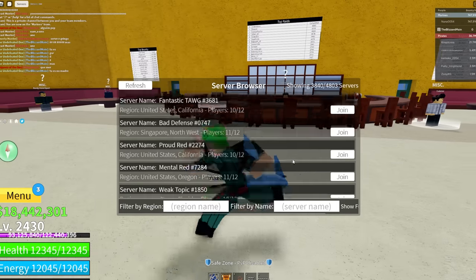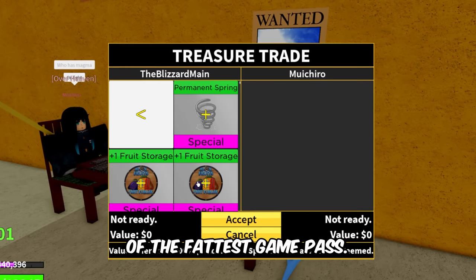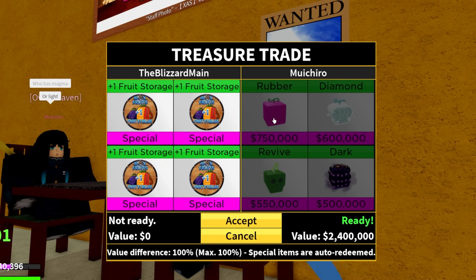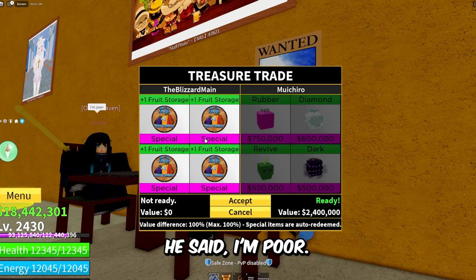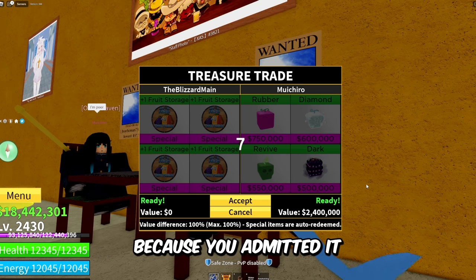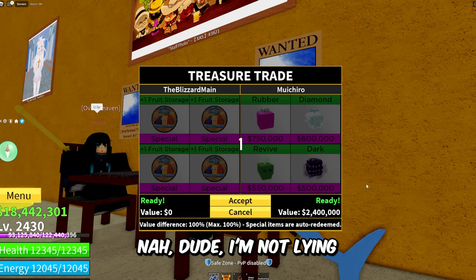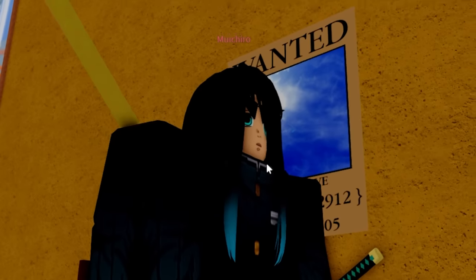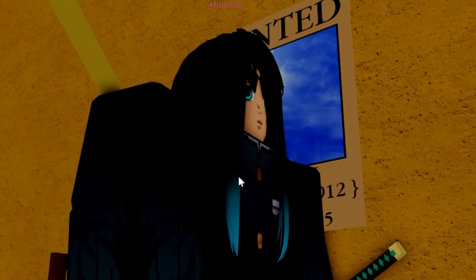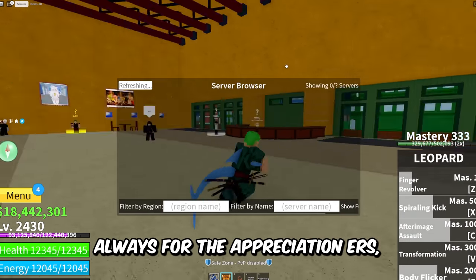This guy said who has Magma. Guess what, bro — I do have the four fattest game passes in the game. He said who has Magma or Light and is trading Rubber, Diamond, Revive, and Dark for it — nobody's gonna trade you those two fruits because those fruits can get a Legendary. He said 'I'm poor.' Because you admitted it and didn't beg for anything, I'll give you four fruit storages. He said 'you lie!' Guess what? I'm not a liar, I'm not a capper. He said 'never mind, thank you so much!' No problem, bro — always for the appreciators.